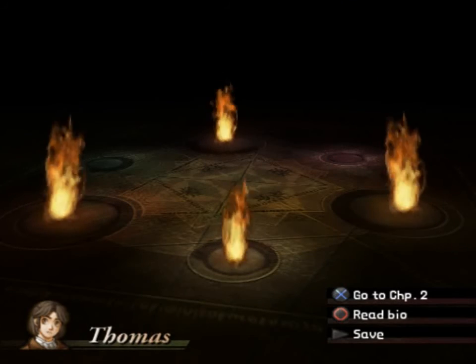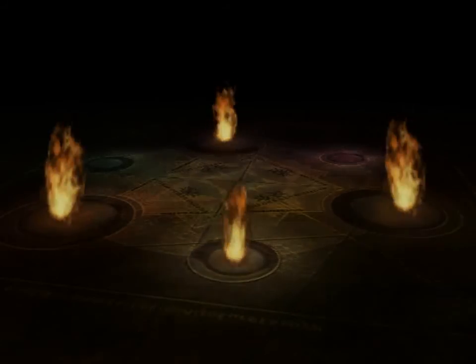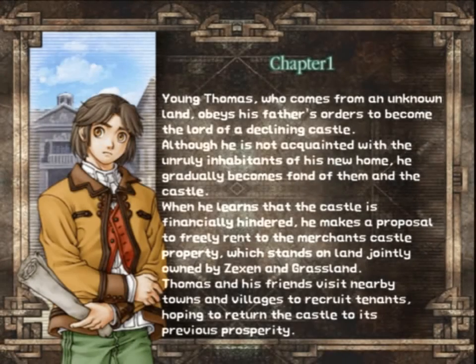Fated black. And we're done with Thomas' chapter. Let's go ahead and read his bio. Young Thomas, who comes from an unknown land, obeys his father's orders to become the lord of a declining castle. Although he is not acquainted with the unruly inhabitants of his new home, he gradually becomes fond of them and the castle. When he learns that the castle is financially hindered, he makes a proposal to freely rent the merchant's castle property, which stands on land jointly owned by Zexan and Grassland. Thomas and his friends visit nearby towns and villages to recruit tenants, hoping to return the castle to its previous prosperity.